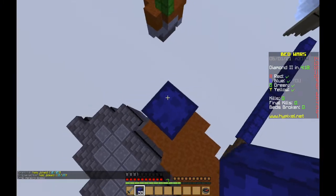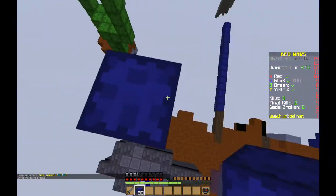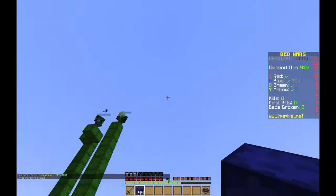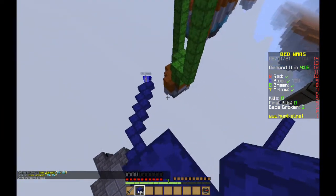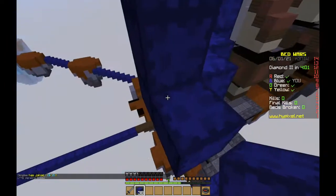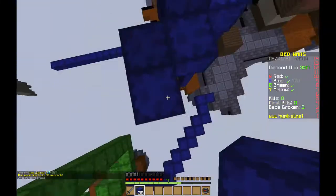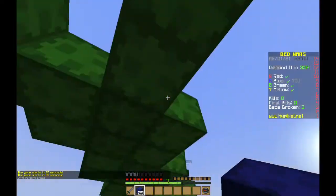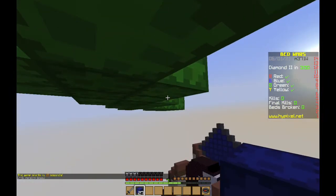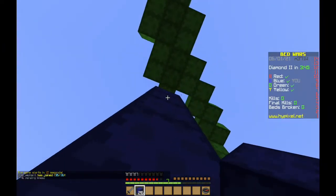This game is 4v4v4, so there's four people against four people against four people. They are obviously bridging up - they obviously know what they're doing. They're going to try and destroy our bed. I'm going to sneak up above them - they know I'm here, they know I'm here.